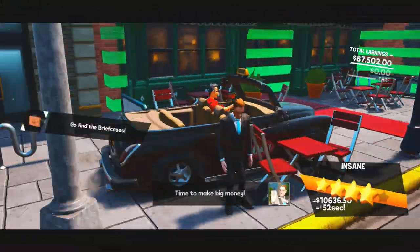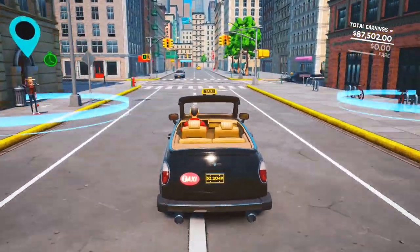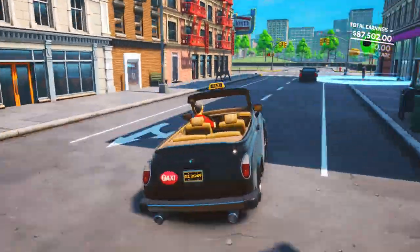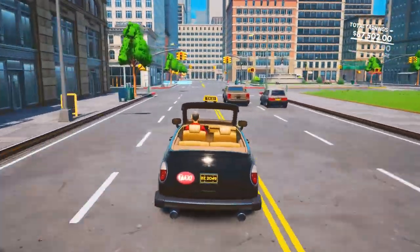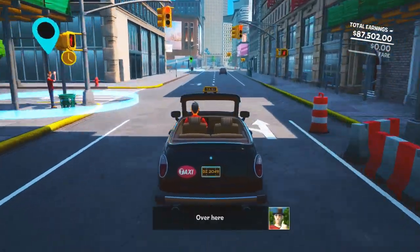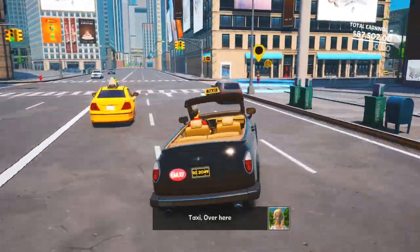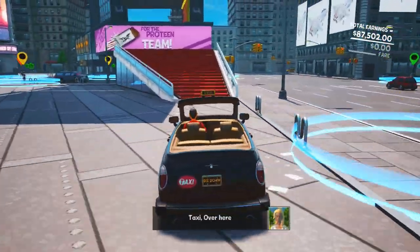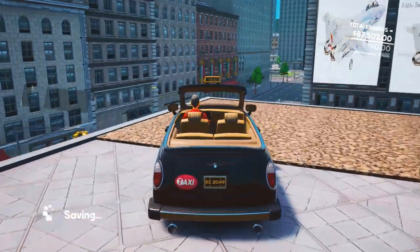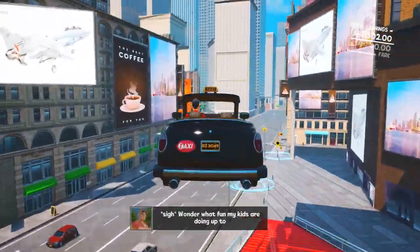Now we need to pick up some briefcases. Turn around and head down this road, then take a right turn towards the park, turn left and follow this road. Take a right and you should be facing a little ramp area. Turn around, get some speed, ramp up here and jump — you should land up here and right on the corner of the platform is the first briefcase. Go ahead and pick that up.